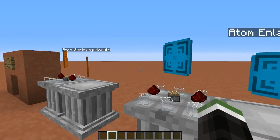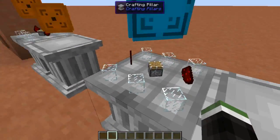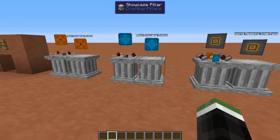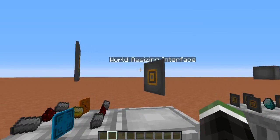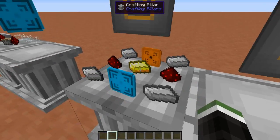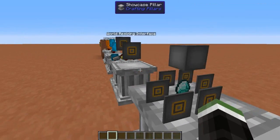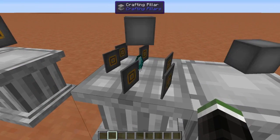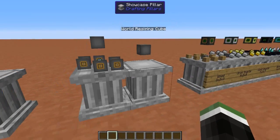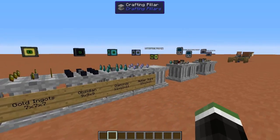Next you're also going to want to make an enlarging module, which is made the same way but you replace the sticky piston in the middle with a normal one. Once you have those two modules, you can make a world resizing interface using the two modules with some iron, gold, and redstone. Once you have 6 of those, combine them with a diamond to get a world resizing cube — the main crafting component for compact machine blocks.